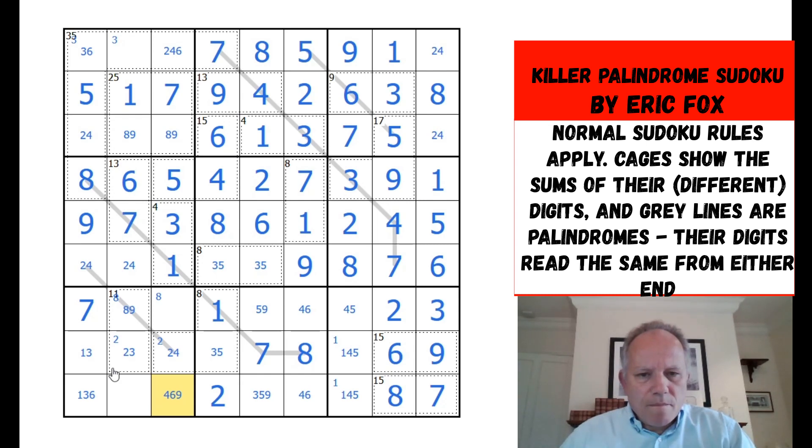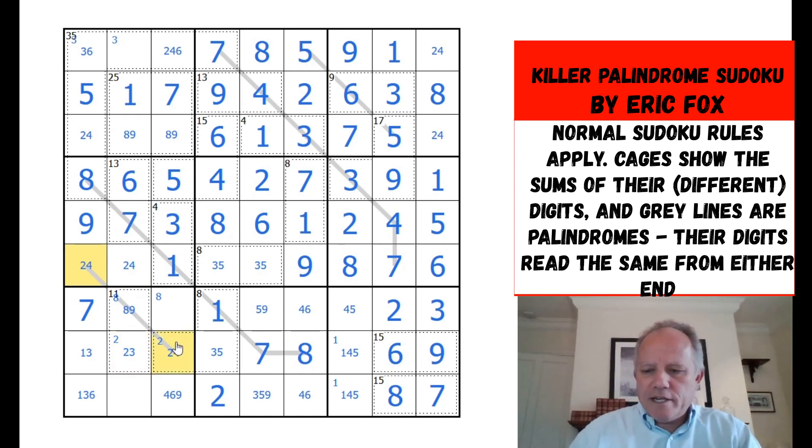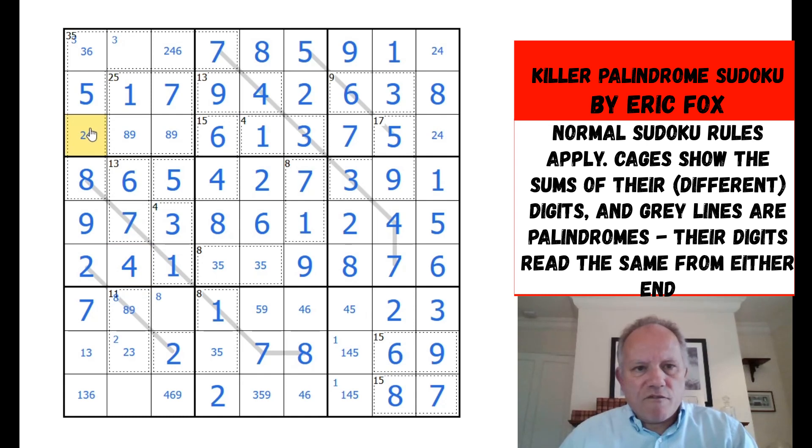What if those two palindrome cells are both the same digit? If that was four in both cells, the four at the top would have to go elsewhere. Then two would have to be both here and here — impossible. So if they were both four, that would push two in box eight to here, two in box seven to there, two in box four to there. So they must both be two — a lovely finish! Four there, four there.